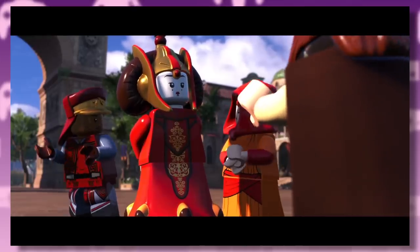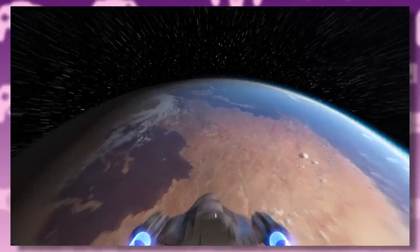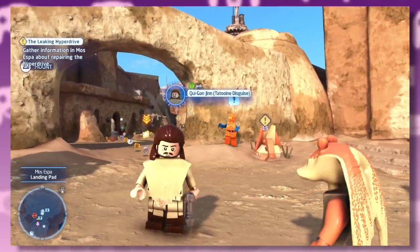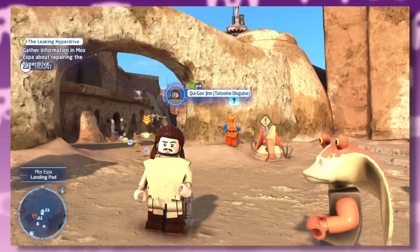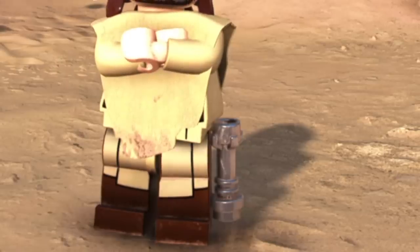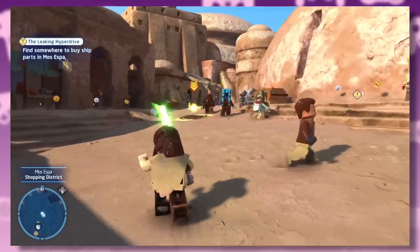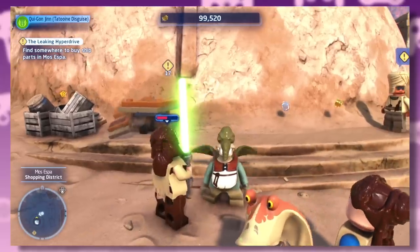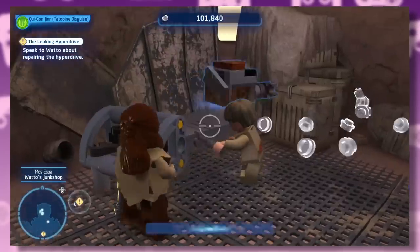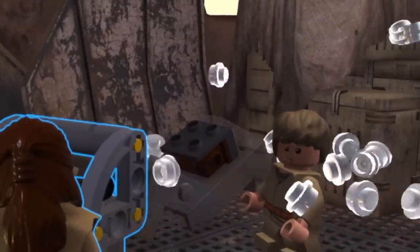Captain Panaka — so good to see you with a better face. You escort the Queen to the hangar and we're off to Tatooine. For a guy being hunted by the Sith, Qui-Gon looks incredibly chill — do you want to maybe hide the giant dangling lightsaber hilt? Mos Espa is another open level, so you can run around doing all sorts of bits. Here's little Anakin, who's actually little this time around, and I've never seen a kid so happy to take a crate straight to the head.